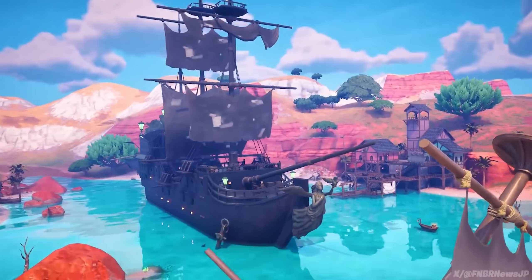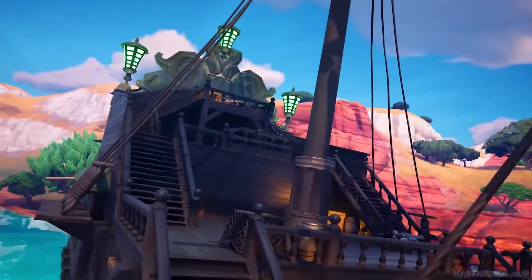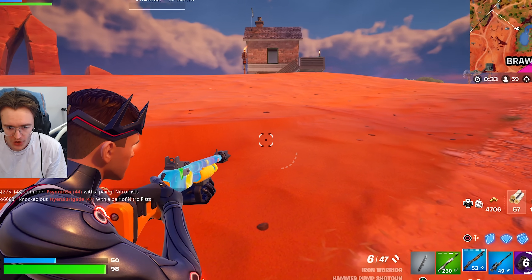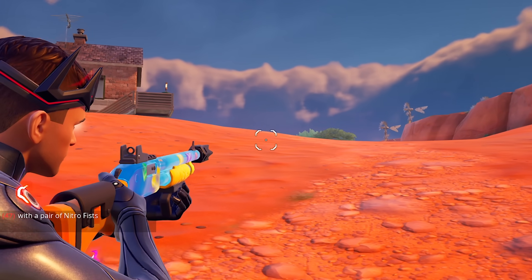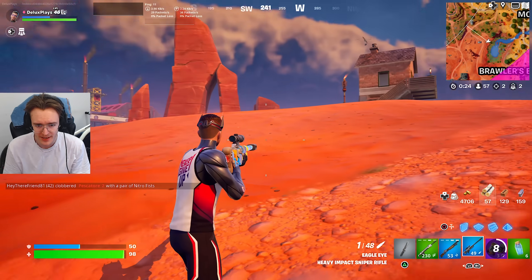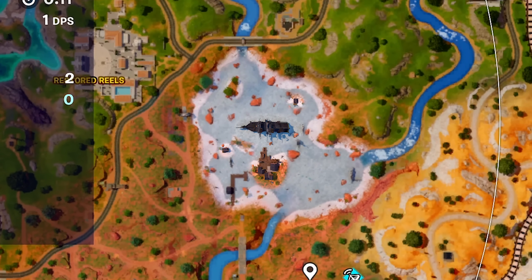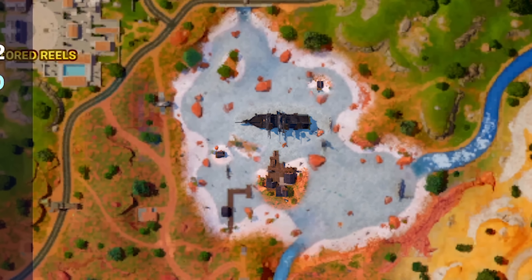Let's head over to the brand new Pirates of the Caribbean location because it looks absolutely insane and we need to take out the Davy Jones boss. We have the lake location right here and we do actually have some brand new boats — they're all to do with the Pirates of the Caribbean collab, so let's head over there right now and get on these brand new massive ships.